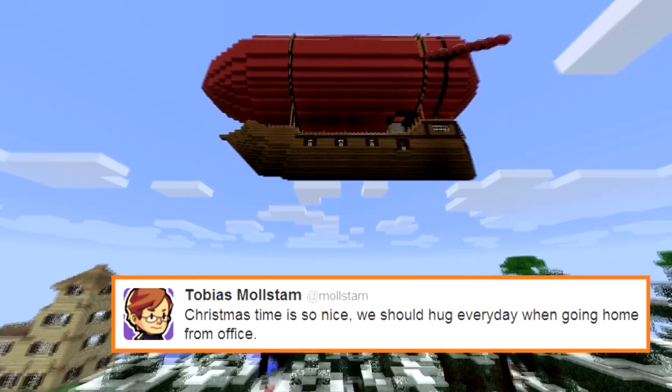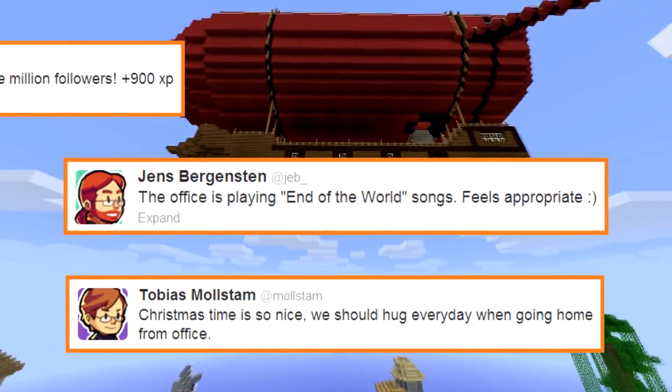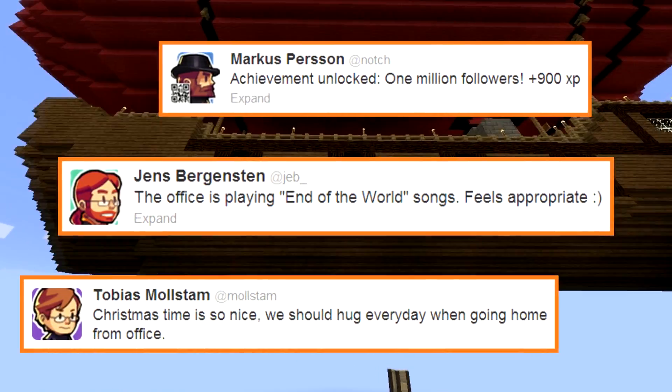In this week's bumper news pack: Mollstam gets into the Christmas spirit, Jeb gets into the apocalypse spirit, and Notch levels up on Twitter.